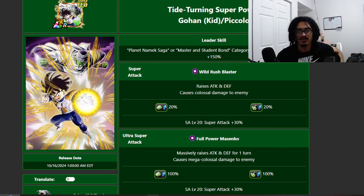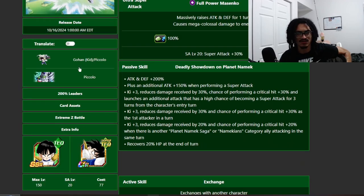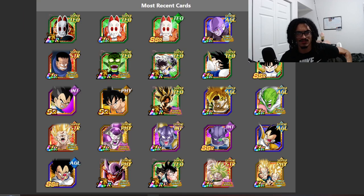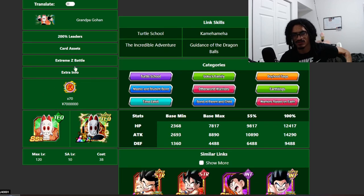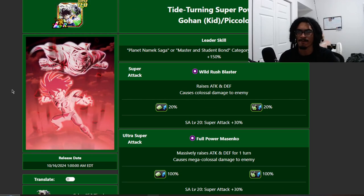Today for the unit review we're going to be talking about this — I think it's a prime battle, Gohan and Piccolo. Actually, no, Roshi's not a prime battle, Roshi's a world tournament LR. Let me check — okay yeah, this is a summonable LR, not a prime battle. This is a summonable LR within the scattered Vegeta celebration.